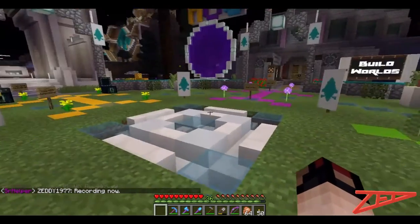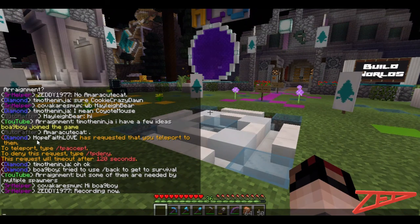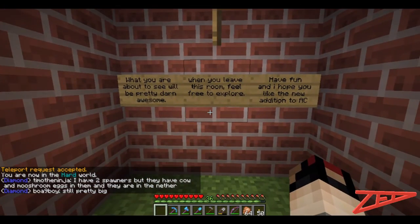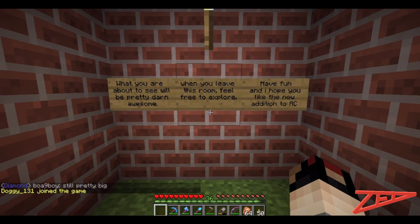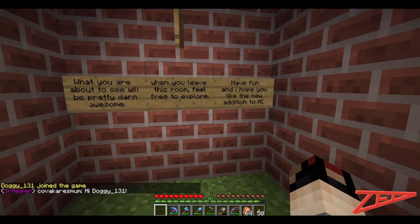This is Zed Online and today we're going to have a look at another player build. We're going to look at Hope Faith Love's place. TP accept. I'm in a box. Hope Faith Love, hello. What you are about to see will be pretty darn awesome. When you leave this room, feel free to explore. Have fun and I hope you like the new addition to AC.